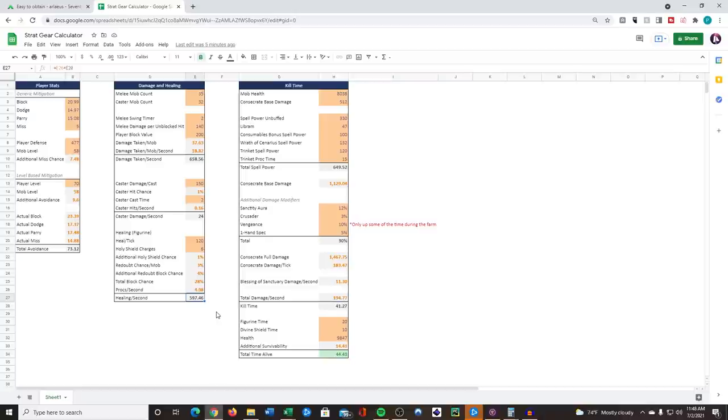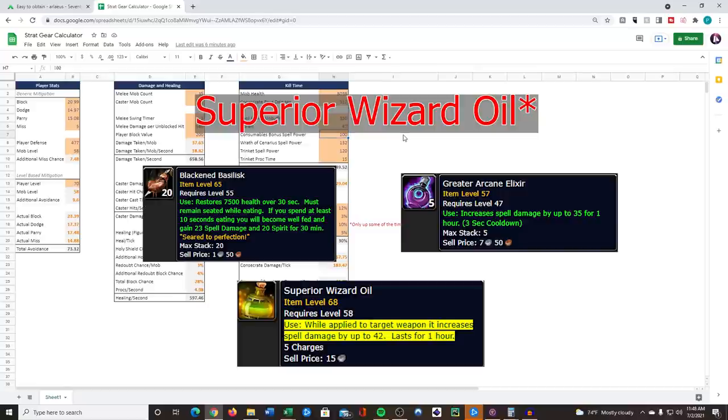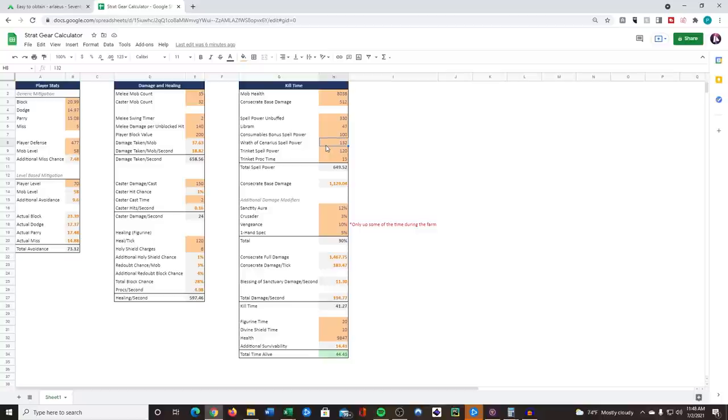In practice the healing is a bit more than the 597 calculated, but it's a rough estimate. Mobs have about 8,000 health scaling per mob, with the berserker at 16,000. Consecrate base damage is 512. Unbuffed spell power with this set is about 330, plus Libram. Consumables - food, Blessed Wizard Oil, and Greater Arcane Elixir - add 100 additional spell power. Then we have Wrath of Cenarius, which I highly recommend since it adds 132 spell power and with the number of mobs you're hitting consecrate, it's almost 100% uptime.